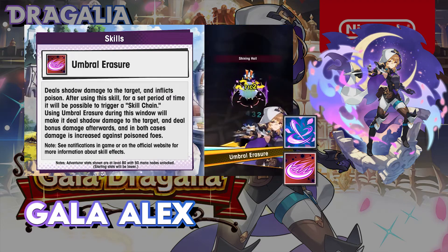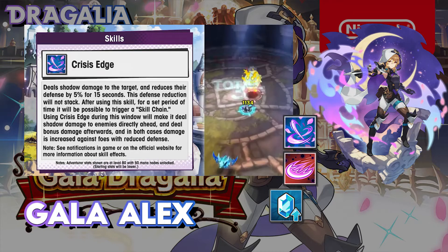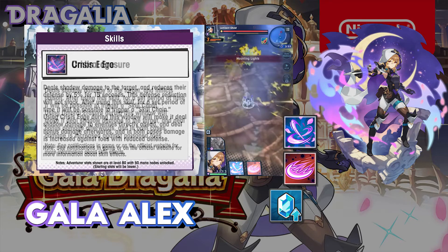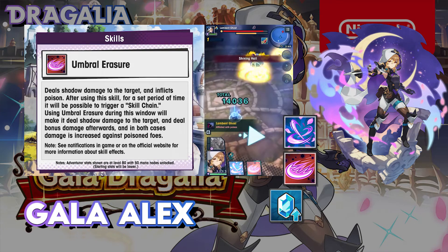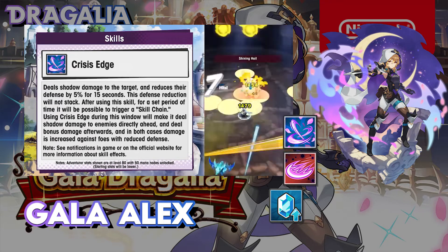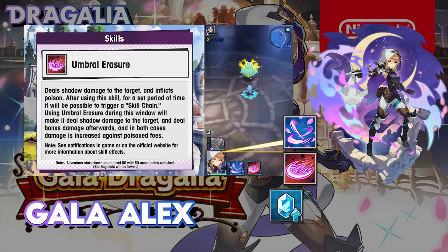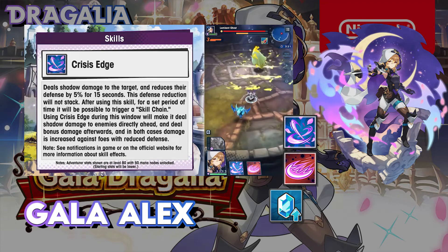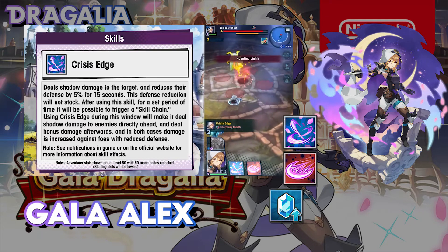Gala Alyx has the standard Sword Dragon Haste co-ability. We also now have chain co-abilities, which apply in a similar fashion to co-abilities but they stack instead of only taking the highest value. Chain co-abilities are actually slightly unique — they're not the same as your standard co-abilities and they vary depending on the adventurer. There are some that give you bonus strength for being above 60% hit points, some for being below 40% hit points, and some more unique ones — for example, Chelsea has one that grants you a shield when you fall below 40% hit points.